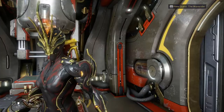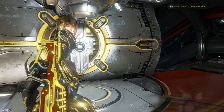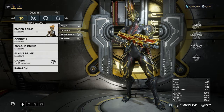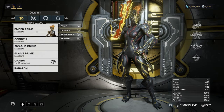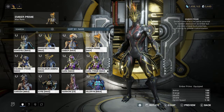Since you can only deploy four at a time, I crafted eight. Whenever I claim mine and a few of them are damaged, I deploy the other four in their place. That's a pretty good strategy.